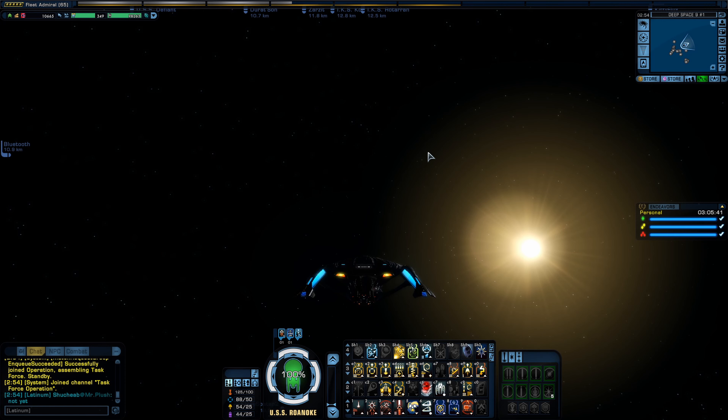Tier 5 Odyssey doesn't have these little things sticking off the back of the nacelles right here. And it doesn't have the impulse engines that stick out farther. And I think there's a little flap on the deflector with the Tier 5 Odyssey. Heads up — the enemy flagships are coming to attack, and they'll catch it.